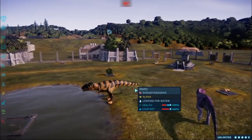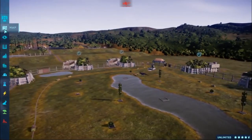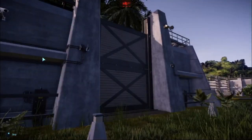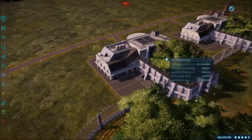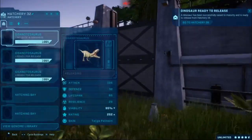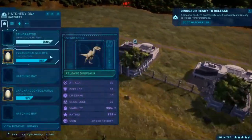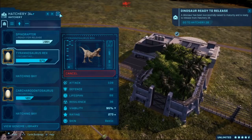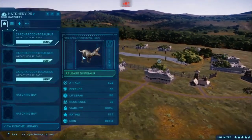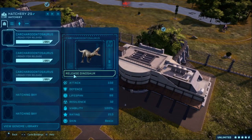And we've got a Giga. We're getting ever so closer to that Dinosaur King battle arena. Speaking of, we're going to have a bit of a clash — we're going to release the Gigas and the Mapus. I'll fast forward until they're ready. Okay, these guys are ready. We're going to release... Carcharodontosaurus. But it's not Carcharodontosaurus.